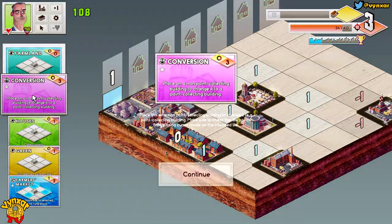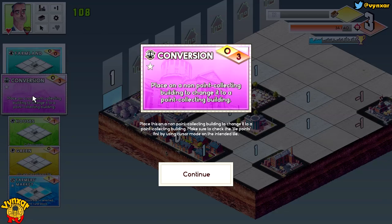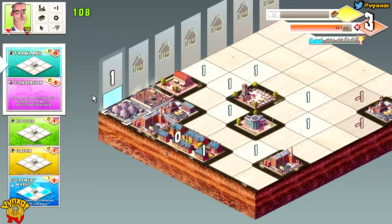Conversion — what is that? Let's see. It's placed on a non-point collecting building to change it to a point collecting building. This is very handy — I like it. Anyway, let's keep it for now. Farmland — I'm going to place this one just over there because it seems to be the right spot.